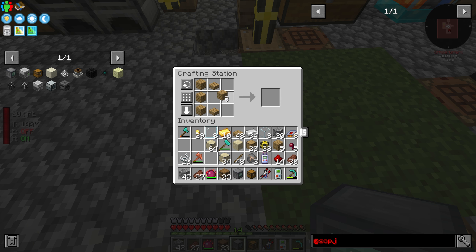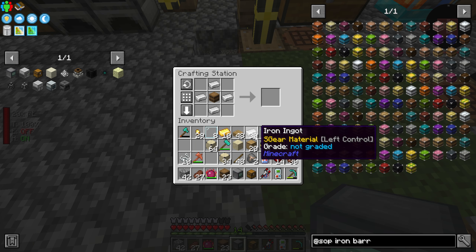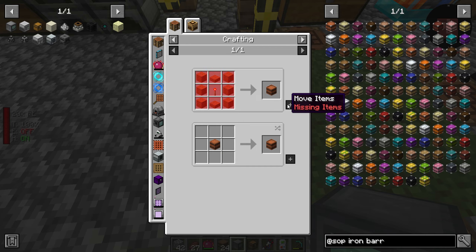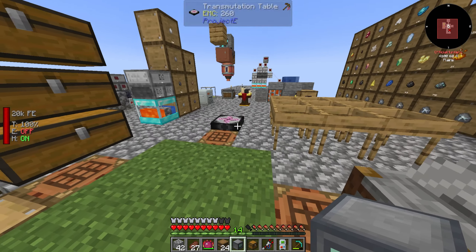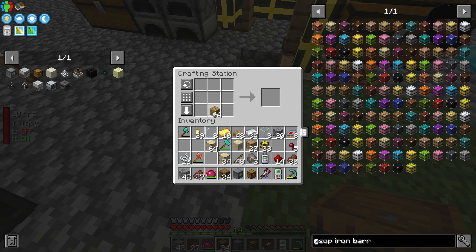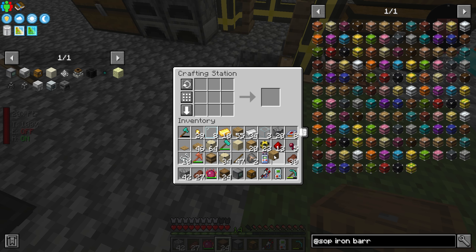I want to upgrade a barrel to gold, but it's not letting me use the iron - it's not working with the vanilla barrel. Oh right, I forgot this mod has its own variant of barrel. I don't know why it doesn't use the vanilla barrel, but it's obnoxious. So I'll make the mod's version, making sure to put a redstone torch in the middle for whatever reason.